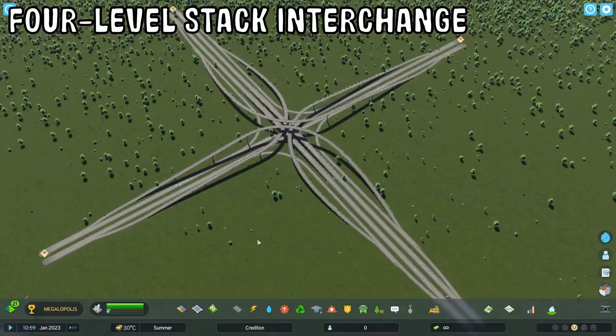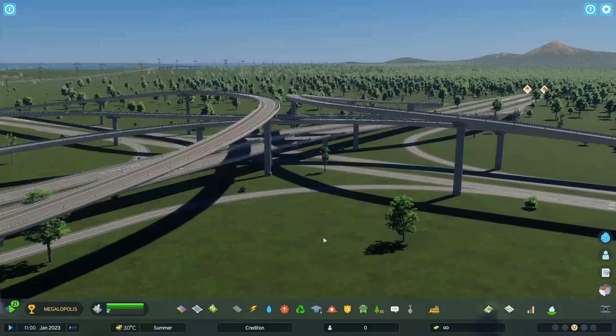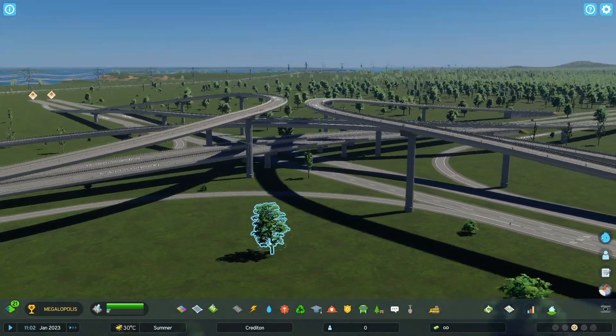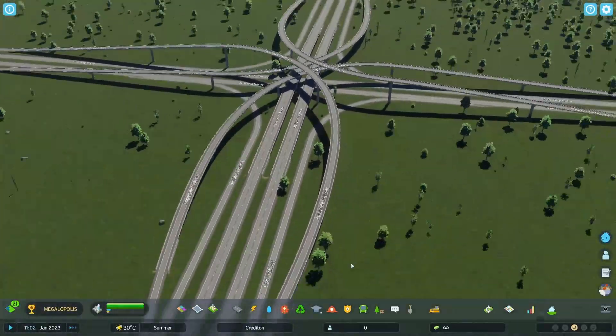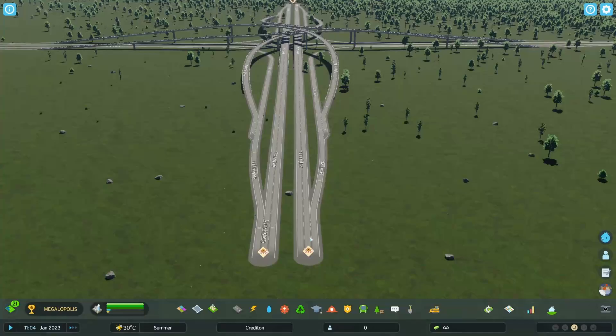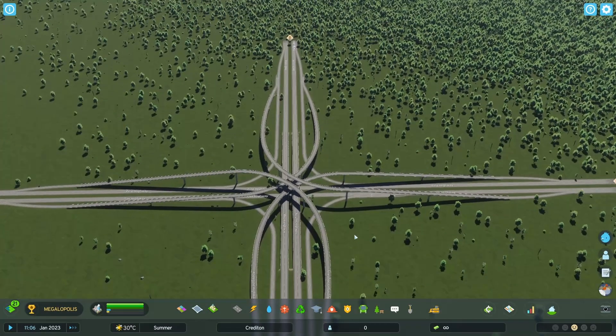And the last one in the list is the four level stack interchange — a massive huge interchange which can hold quite a lot of traffic because it has great traffic flow. You got the four levels and the design is really great. Look at the ramps here — super amazing. I don't know if I could build this one from scratch, but good thing we have it pre-built.